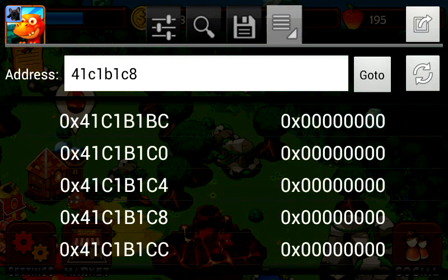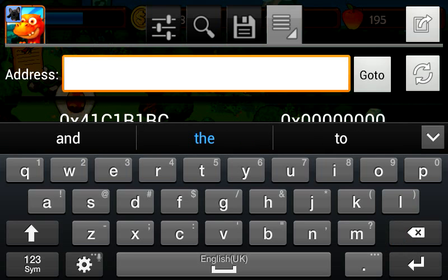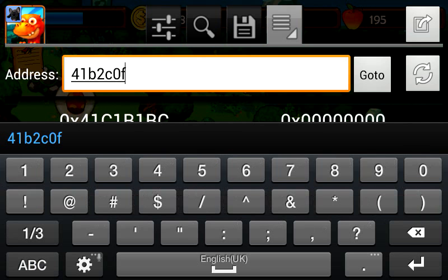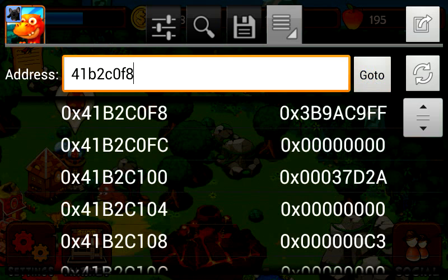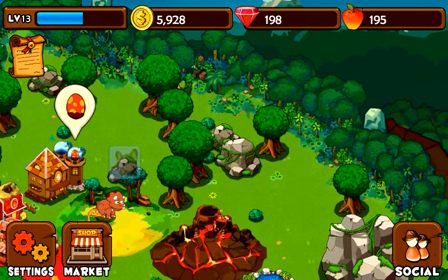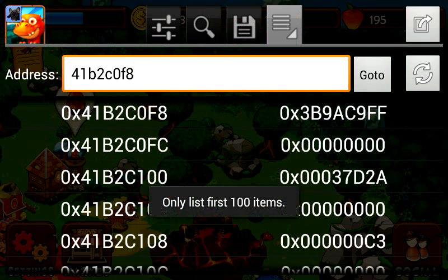Now go here, go to this one, and enter the string address. Press 'Go To'. Go out of here — I need to know how much my amount of money is in hacks, so you can take your calculator on Windows. It's very easy to do this. Go into Game Guardian — I know my hacks account value.